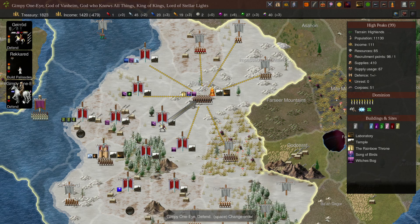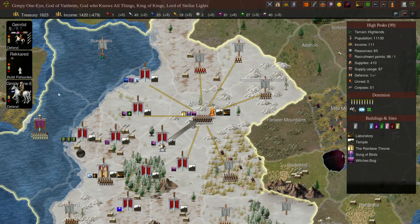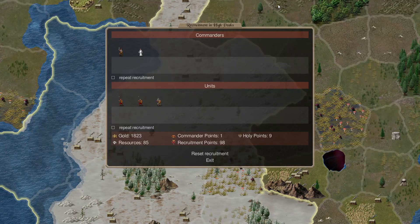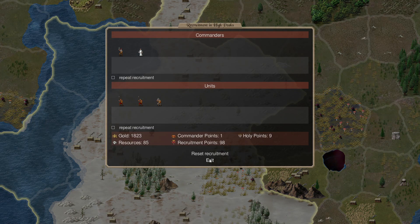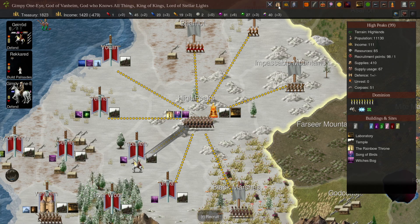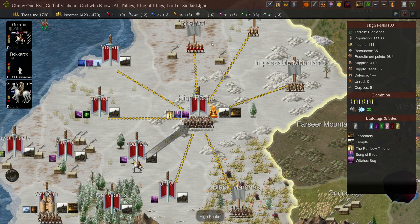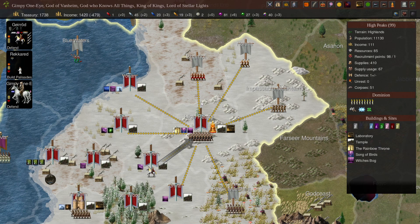Now we're building a palisade here. Defending, no unrest. I guess we could go out and build, keep stuff up while palisades are being built. Recruit a new priest too, so they can come along and build the temples after we've done our thing.